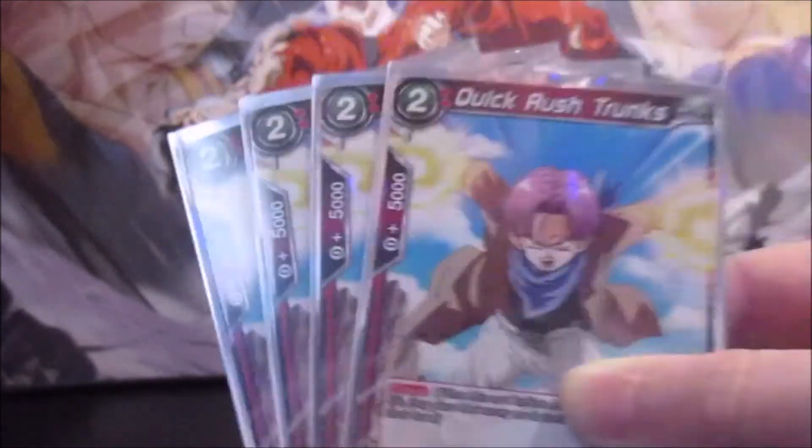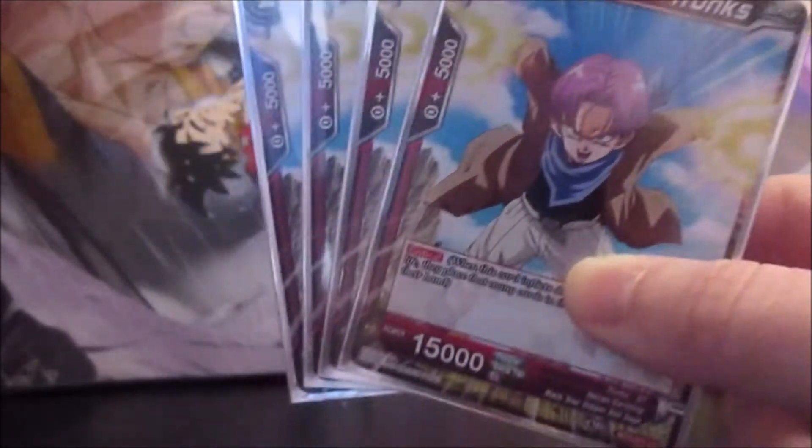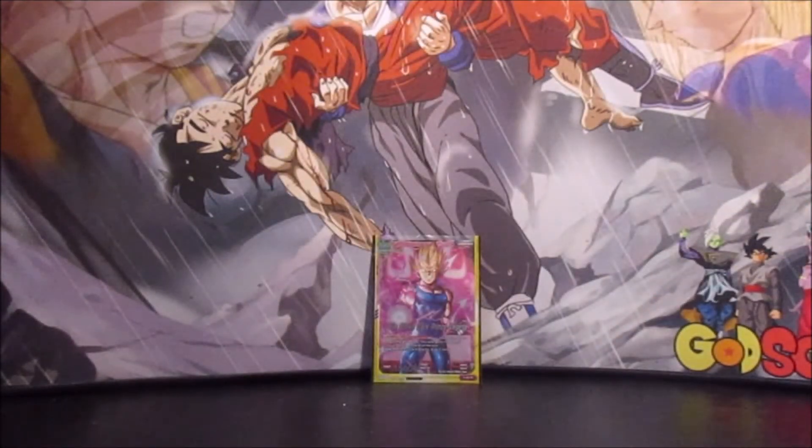The first card you can play with Grand Tour Spaceship is Quick Rush Trunks. He's a 2 cost, 15k with critical, and you can play him via the Grand Tour. Since he's a 2 drop, you could also play him by himself if you wanted to save the Grand Tour Spaceship — that might be the better option.